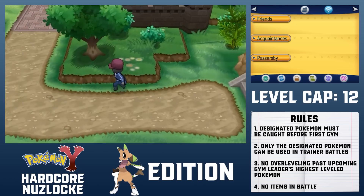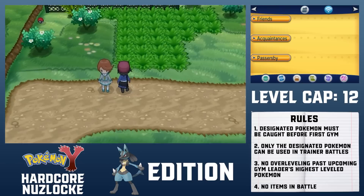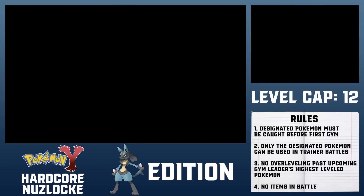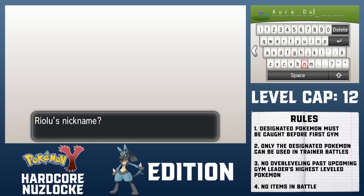Santalune Forest is a breeze and after a short trek through Route 3 I reach Santalune City. My real encounter, Riolu, is found towards the end of the city on Route 22. Due to its measly 5% appearance rate, it takes a few minutes to find one. I catch it and name it Oradude.